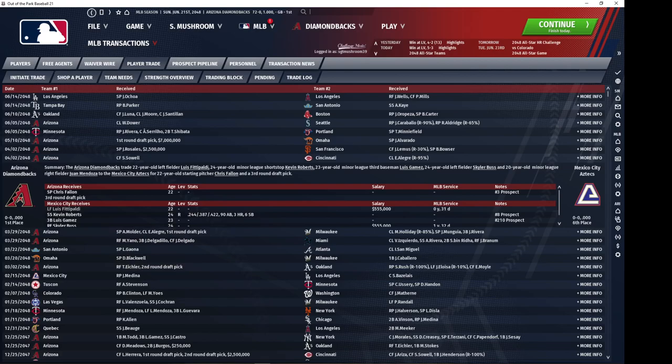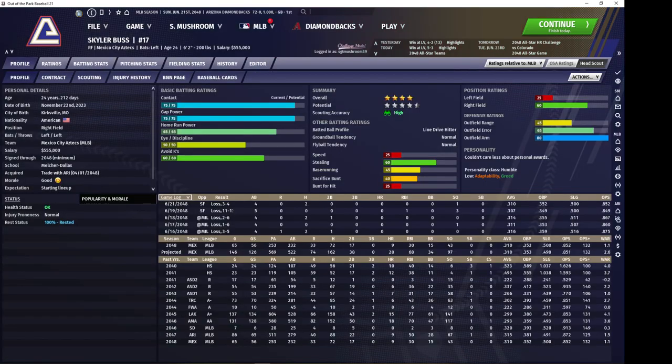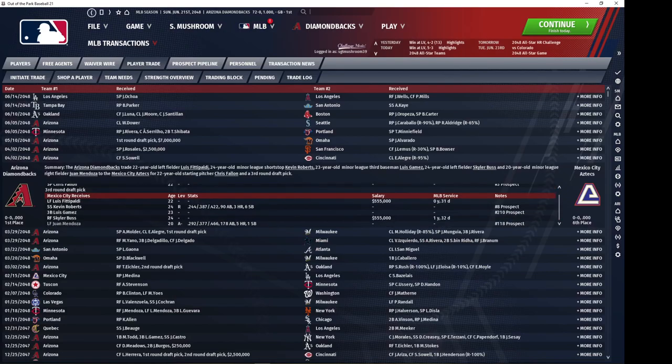Luis Fitzpaldi would have been a nice outfield prospect. Luis Gamas — that's the third baseman I got from the Yankees. Skyler Buss was a Rule 5 draft pick, but since my outfield was so crowded he wasn't going to win a starting job — obviously he's a really talented outfielder as well. And Juan Mendoza, another high potential outfielder.